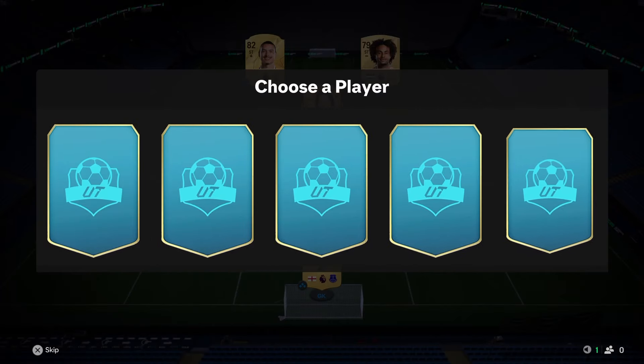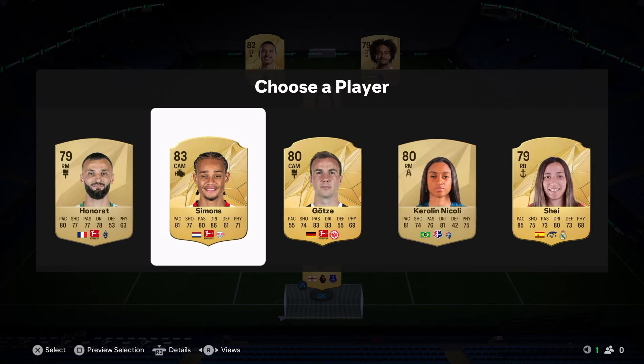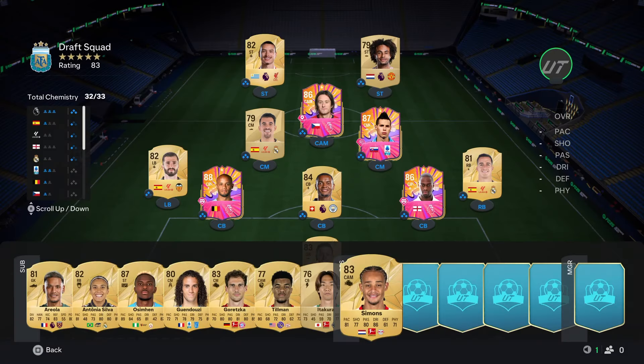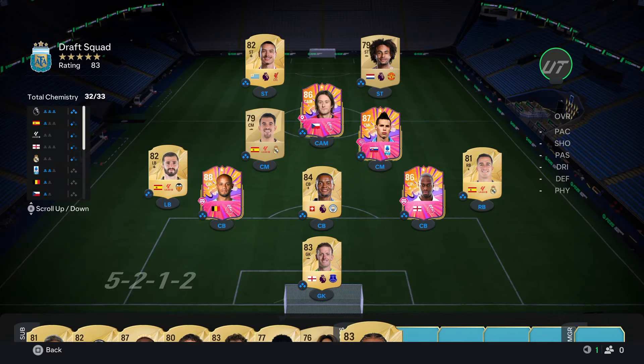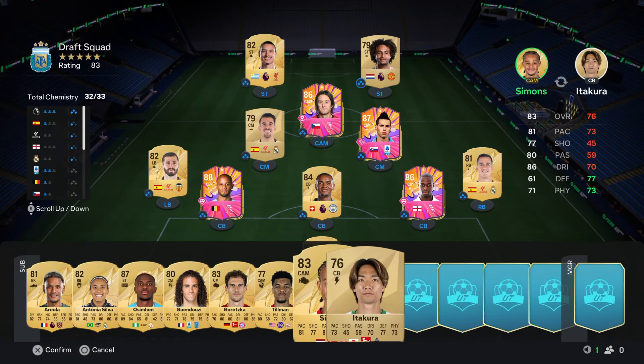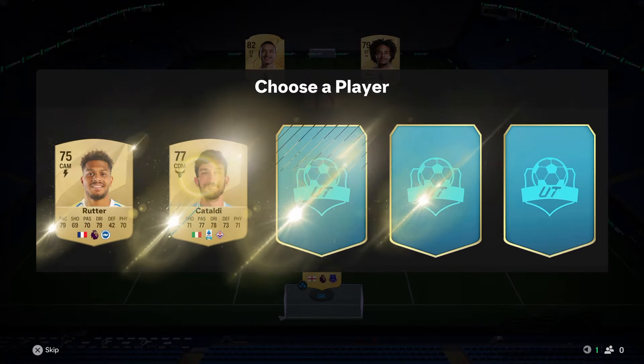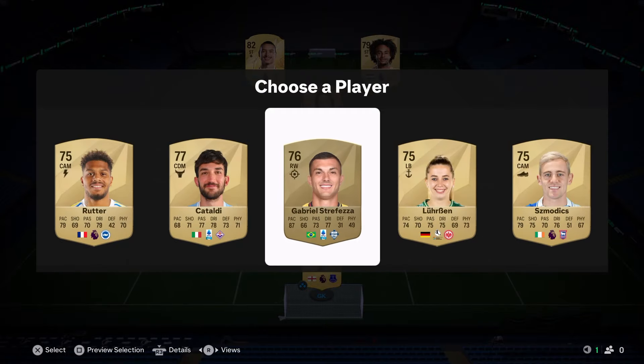Awoniyi can obviously come off the bench for Zerksy, so we're building a good team - it's solid. Xavi Simons is what stands out. We'll take him. If we get a Frimpong or something like that then we'd change the team around a little bit, but I have a feeling the good picks might have all gone.